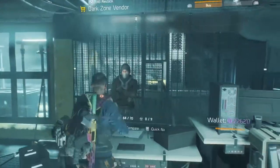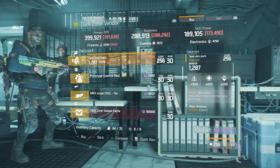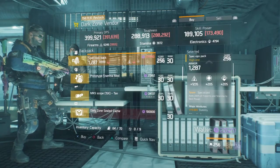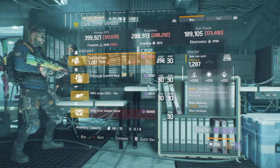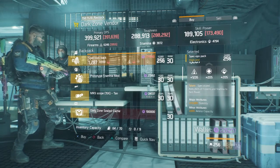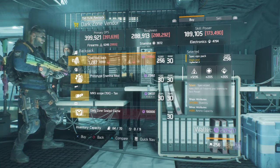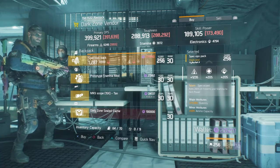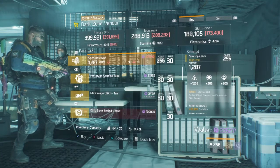At West 46th, they have a really nice specialized backpack, and it's actually a very good roll. Firearms is 1235 with stability and ammo capacity. The only thing you'd probably have to change is stability — put whatever else you want there, whether that's health, skill, or crit hit. That's definitely one to pick up this week, guys.